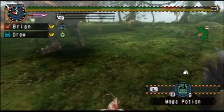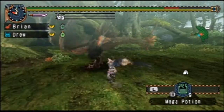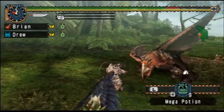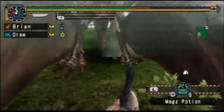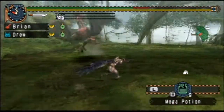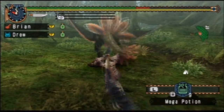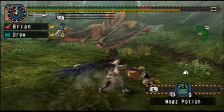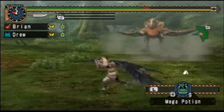Oh man, I got hit by the tail. Let's get out of here. Knock you down. Give it another smack. And I got greedy. Usually two hits and I should get out of there, but I thought I could do it. I haven't fought a Hypno in a while. Funny thing is, this is named Hypnocatrice and then there's a Pokemon named Hypno. Both put you to sleep.